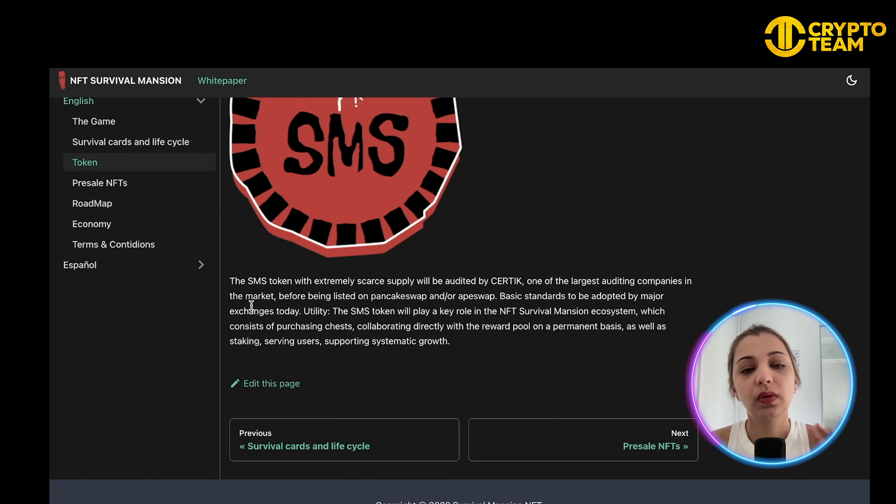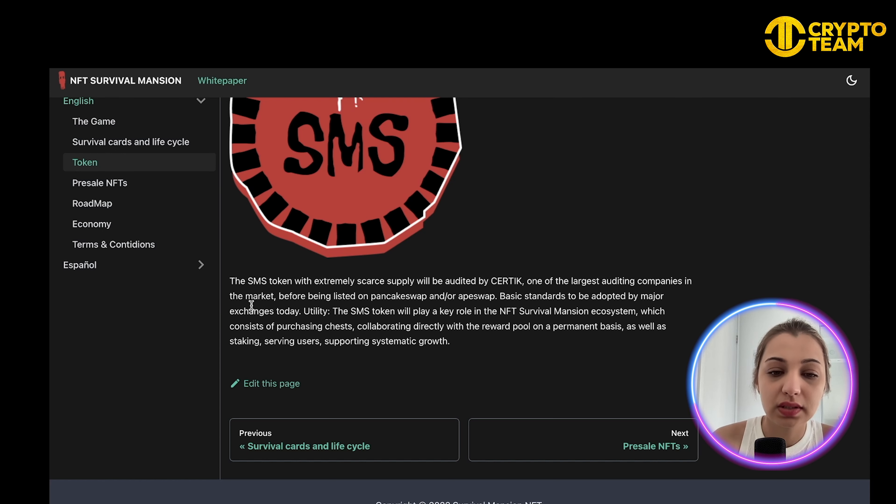The SMS token will be created to be scarce and will be audited by CertiK, one of the largest auditing companies in the market, before listing on PancakeSwap. The token will play an important role in the NFT Survival Mansion ecosystem, including purchasing items, collaborating directly with the reward pool on a permanent basis, staking, serving users, and supporting systematic growth.